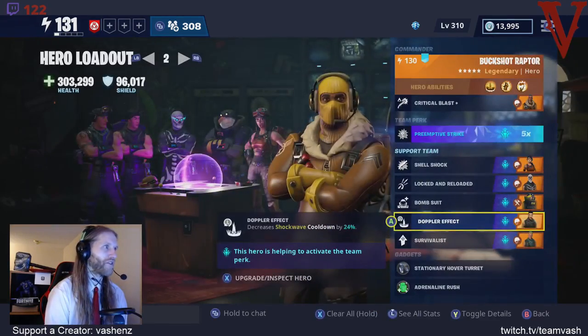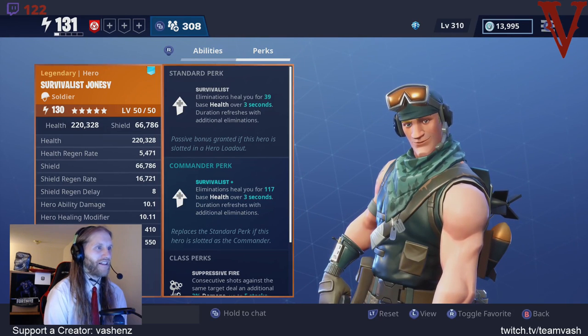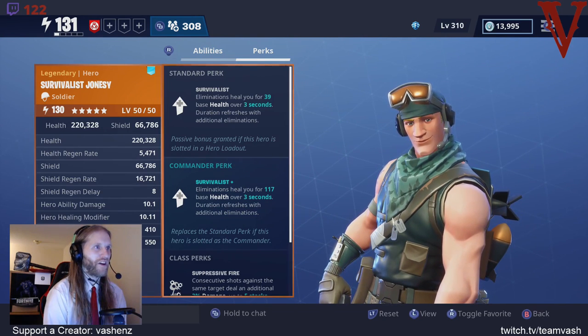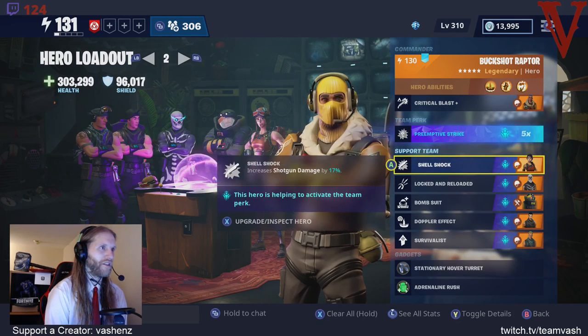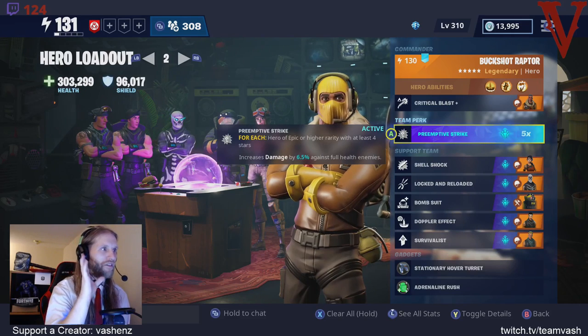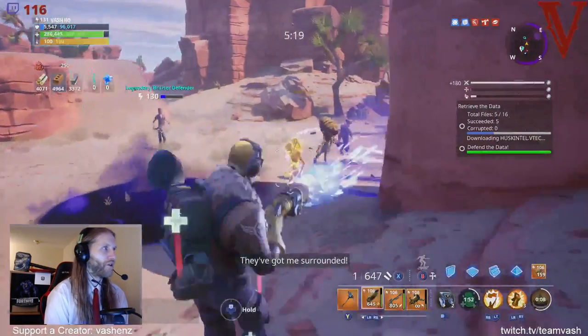You're going to need that AoE clear, especially with this shotgun. With Survivalist Jonesy, he gives you the ability to heal for 39 base health over 3 seconds. As long as you keep killing stuff, you keep refreshing the duration and keep healing — that gives you the sustain to keep functioning in close-range combat. Go with Preemptive Strike: you get 6.5% damage times 5 as long as you have 4-star or higher rarity heroes in your support slots. For higher-level players rocking power level 40 or 50 heroes, 6.5 times 5 is a huge chunk of damage affecting the first shot against every target, making sure you get those one-shot kills. Powerful loadout for a powerful gun.